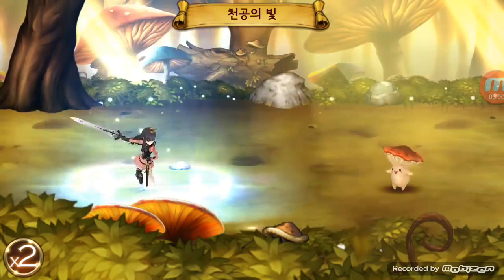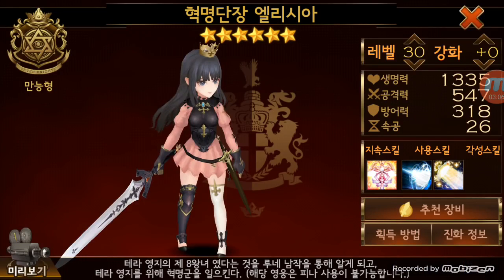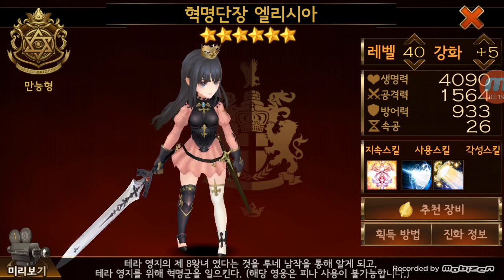Her move is not as flashy as I expected, but she's really cool. She's a physical character. Let me see how her stats will be at level 40 plus 5 real quick. Not bad - 4,000 HP, not as tanky but not so bad. Attack is not bad either. And then it says you can't use Fina on her.